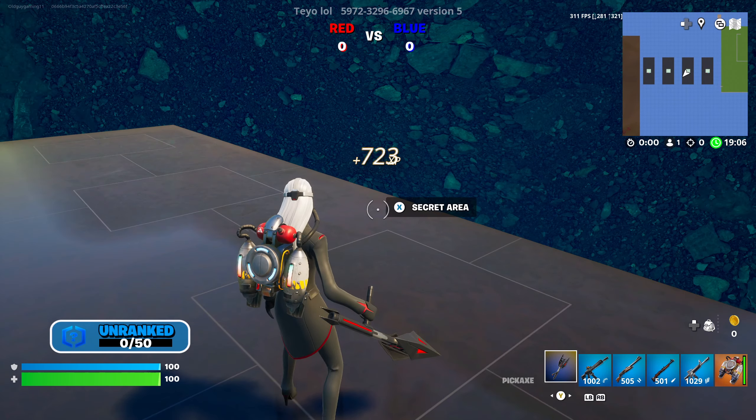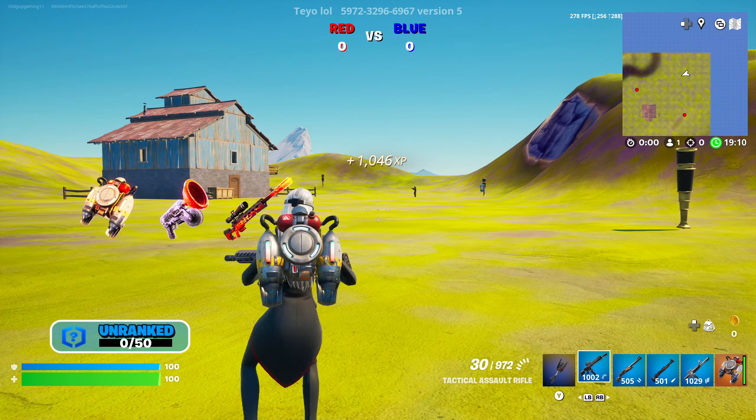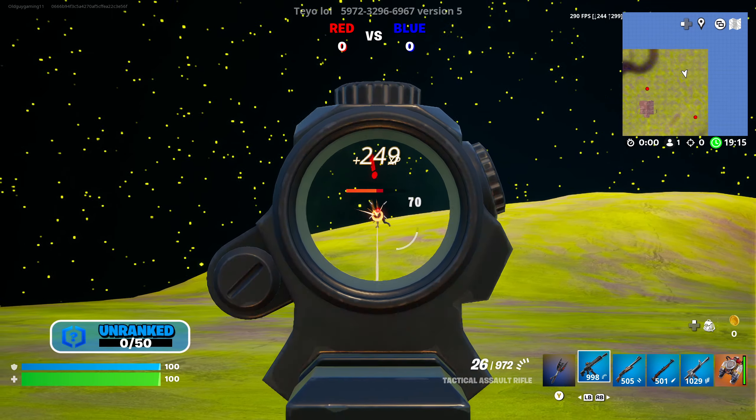Now we can come over here — there's a secret area button. That'll bring us to this area. If you look off in the distance you'll see two IO guards. Go ahead and line it up and start shooting them.